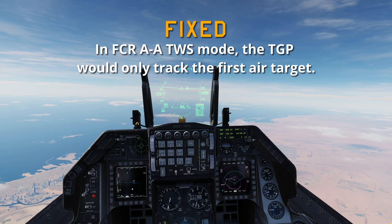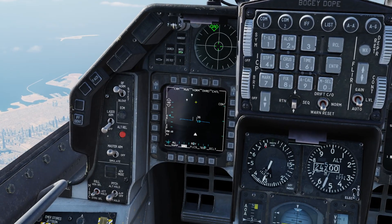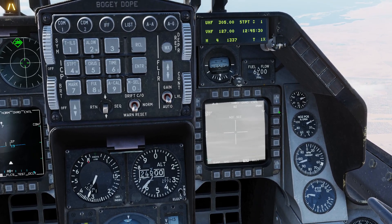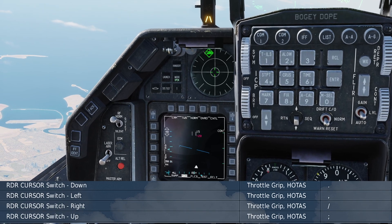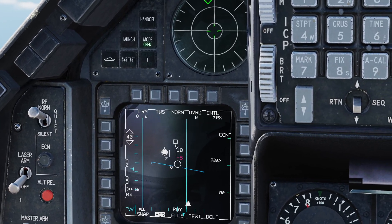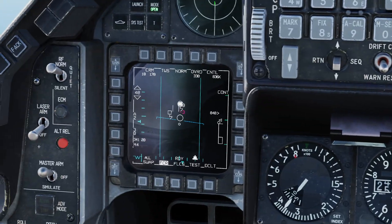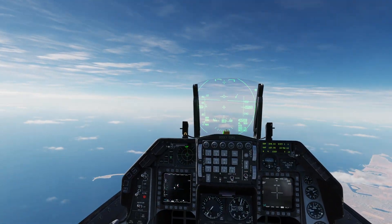In the FCR air-to-air TWS mode, the targeting pod would only track the first air target — that has been fixed. We're going to go to air-to-air mode, go to the FCR, change it to TWS. Select TGP, go to narrow and white-hot to get more contrast. We've already got contacts out here — two contacts. Let's build those track files and cycle through. That first one looks like an A-10, cycle to the next — C-130 — TMS right — A-10. Awesome, that is fixed.